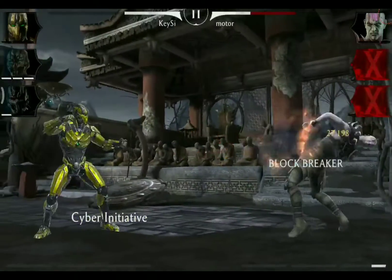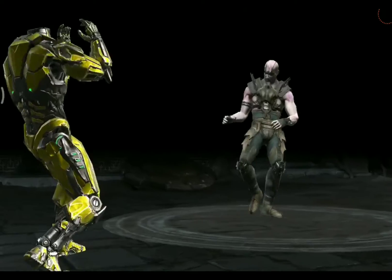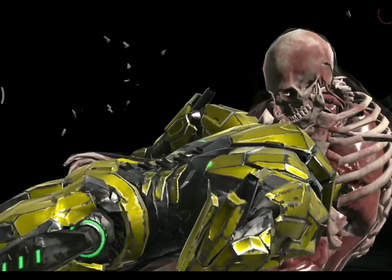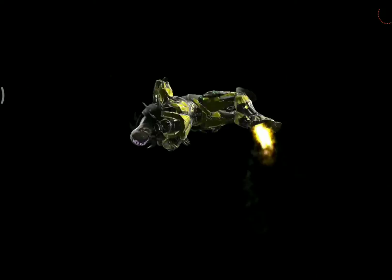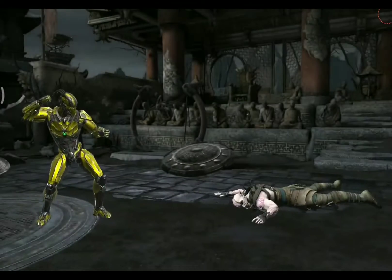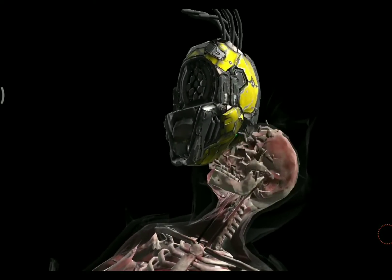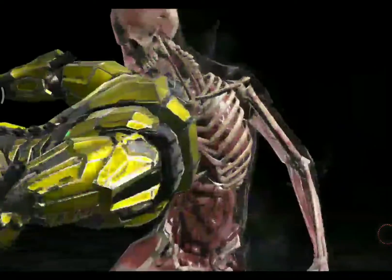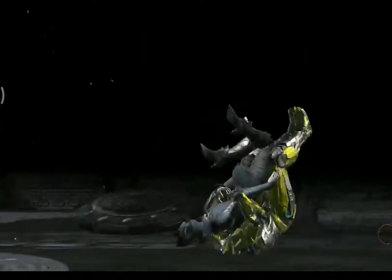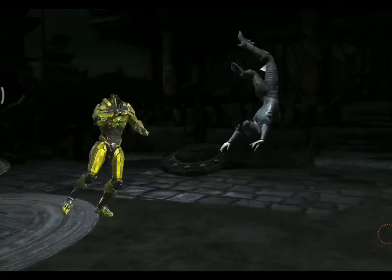His X-Ray is called the Cyber Initiative and this one is identical to all Triborg variations we have in the game, which means that Sub-Zero, Smoke, and Sector also perform the exact same X-Ray as Cyrax does. As a buff they gave him the weakened effect, but that's not very useful, especially because the X-Ray deals a lot of damage and in most cases KOs the opponent anyway.